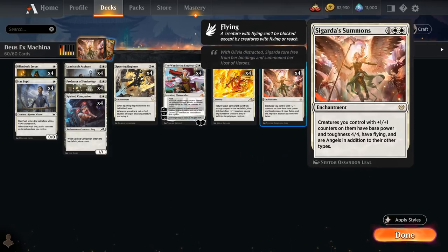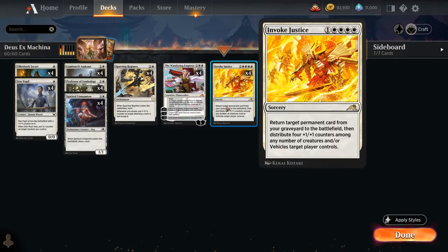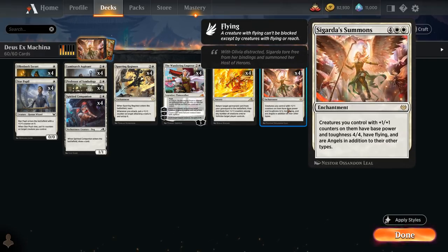Especially when it's combined with Sigarda's Summons, a 6-mana enchantment saying creatures we control with plus one plus one counters on them have base power and toughness 4/4, have flying and are angels in addition to their other types. The best case scenario involves us casting Invoke Justice on turn 5, getting back Sigarda's Summons from our graveyard, distributing four plus one plus one counters, turning four of our creatures into 4/4 angels, and then all those counters stack on top of the four power and toughness, making our creatures even larger.